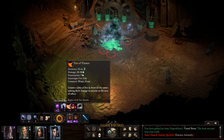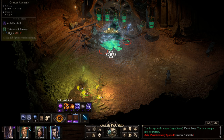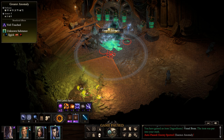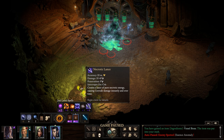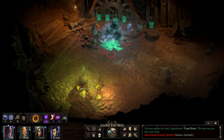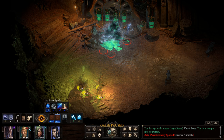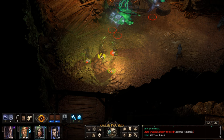Aloth, what can you do? Necrotic lance could be good — let's find out. The fortitude is the lowest save they have, so that could be a good thing, but we need to position ourselves first. Let's order Aloth here. We're going to be moving slightly forward, and Xoti — Pillar of Faith should be good too. Let's wait until they come.